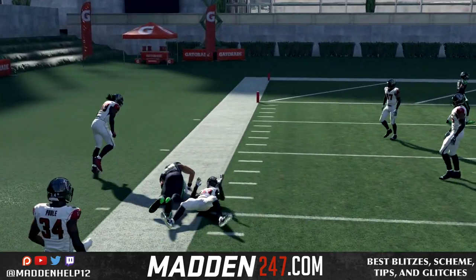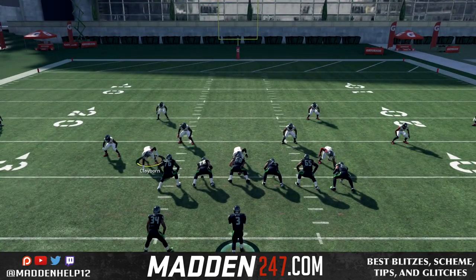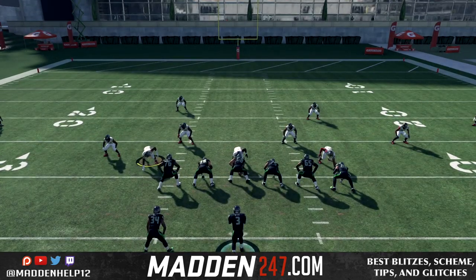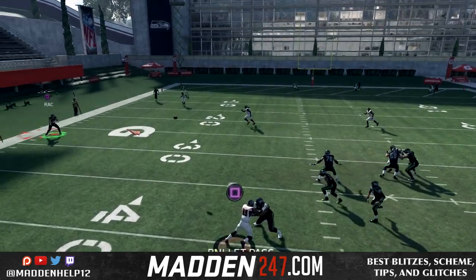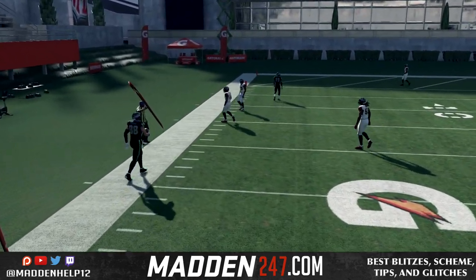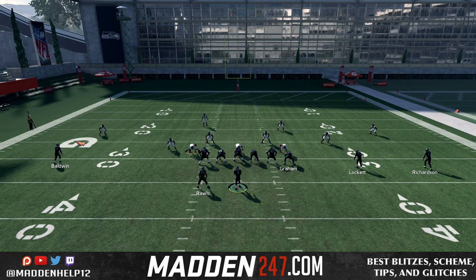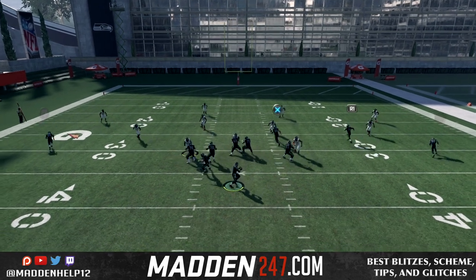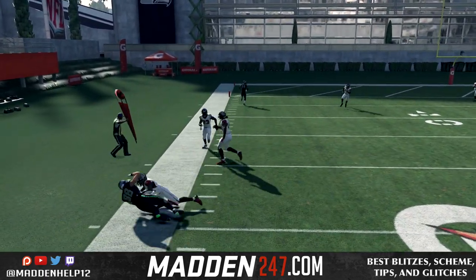Get it to your tight end or whoever's dragging — if it's the slot, give it to them. You can tell when the defender wants to bite because he's going to break down and make it such an easy read. I just want to show you that he never drops down on the curl flat or the cloud flat. But when he is in that quarter flat — which is what stock cover fours are in — he will break down, and that's when you can throw the comeback route.